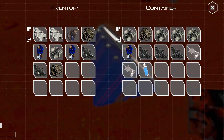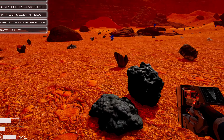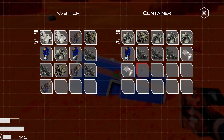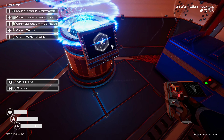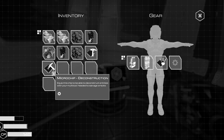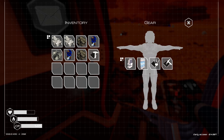Oh, there's a loot crate over here. Oh my... there's so many resources inside. I think I'm dehydrating slowly. So we just drink the water bottle. Whoa, it fills all our water. The construction ship and the deconstruction ship - I can only equip one at a time. Oh, I have an idea. I equip the deconstruction ship.